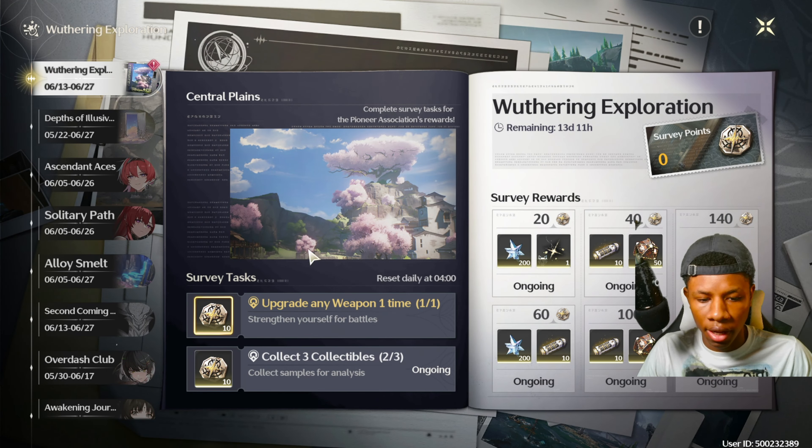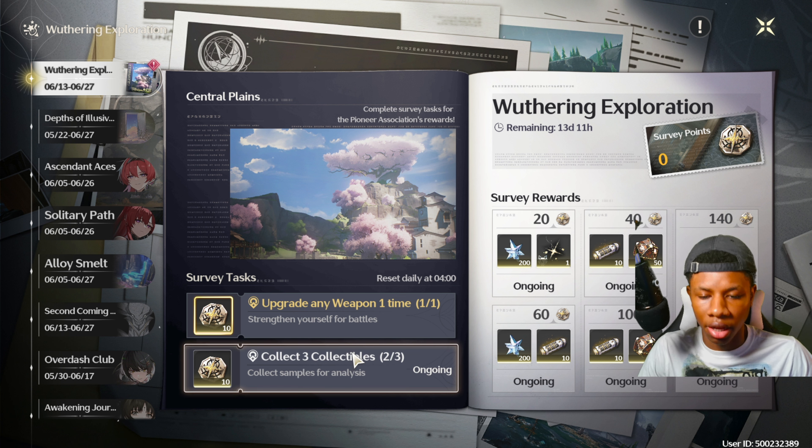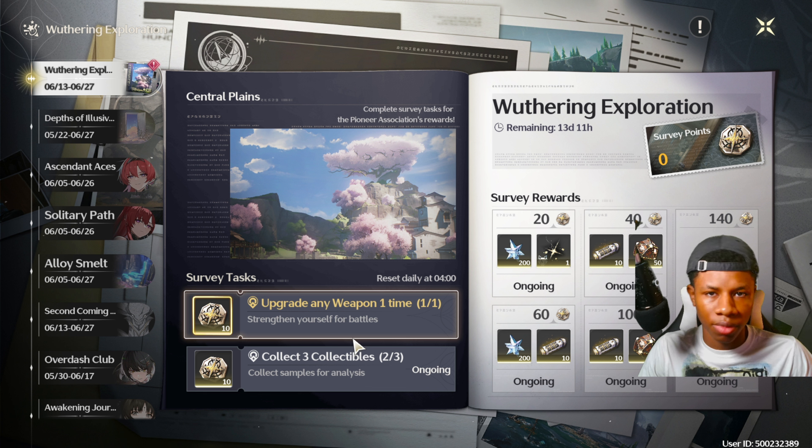Once I click collect and check the event again, it says two out of three. They should have said 'plants' instead of 'collectibles,' but that's what it is. All you have to do is collect plants and that clears that task.